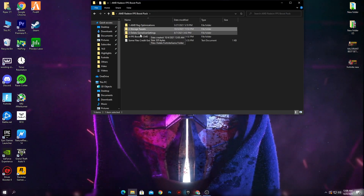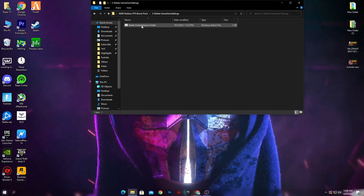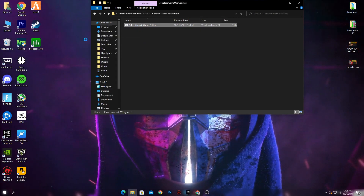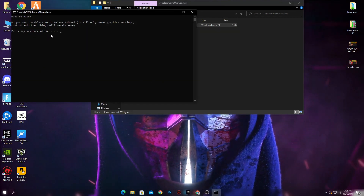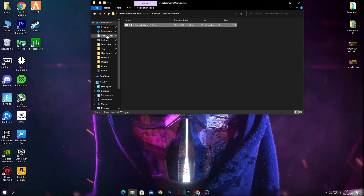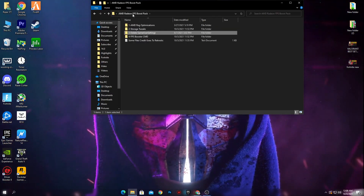Next is the 'Delete the Game User Settings File' folder for Fortnite. Open this folder — there is a CMD command. Right click on it and make sure to run it as administrator. Click Yes, then press any key on your keyboard, and this will delete the Fortnite game user settings file. After doing that, go back into the AMD Radeon boost pack.